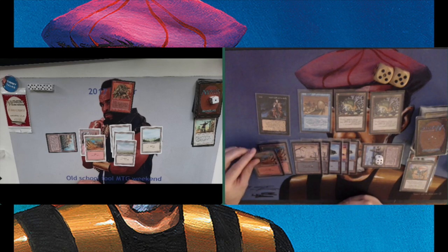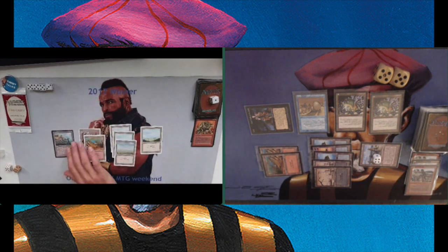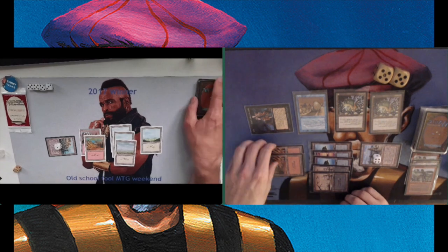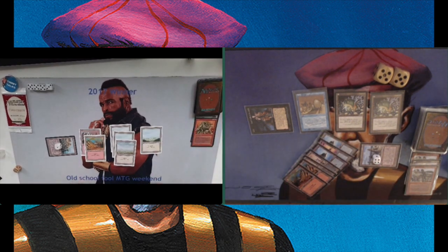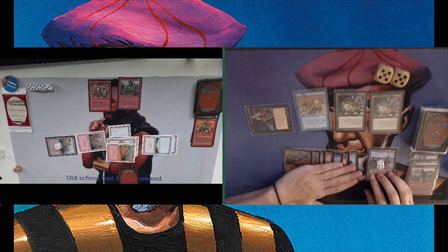Playing another Iopile. I want to keep my two black open to pump up my Initiates of the Ebon Hand, giving it plus 1, plus 0 — making it a 3-1 creature so the Orc cannot attack. This is a way for me to make sure I'm safe from the Orc. I've got a Dwarven Catapult — playing a Dwarven Catapult for six. Wow! That means the Orc is dead, and I am attacking now. Arion is going to 18. For a moment I thought I was going to play a Deep Spawn, but I do play with three of those in this deck. And Arion seems to be drawing a lot of land.